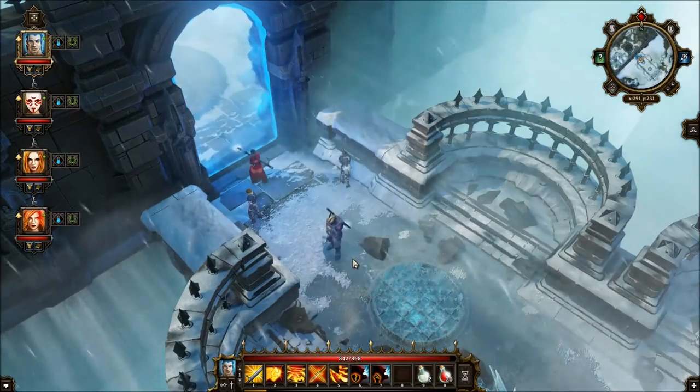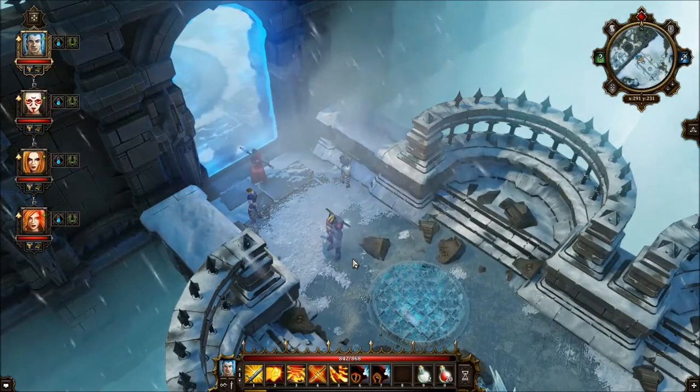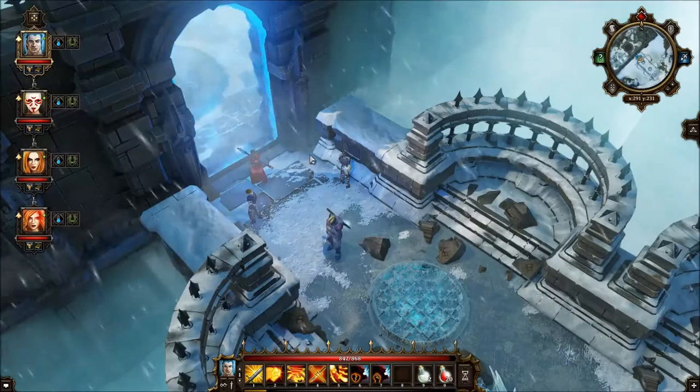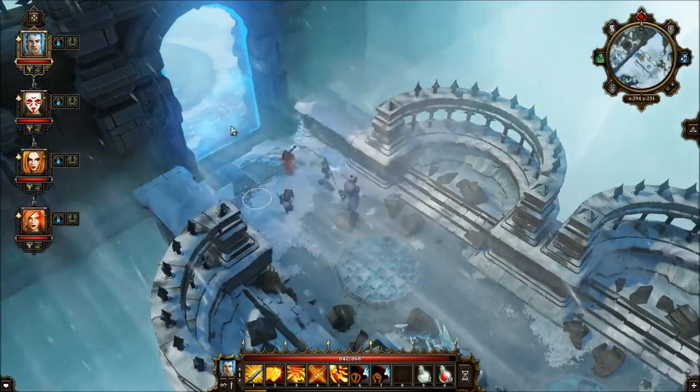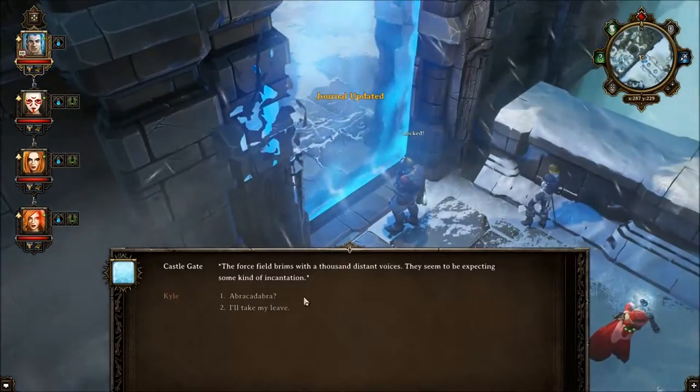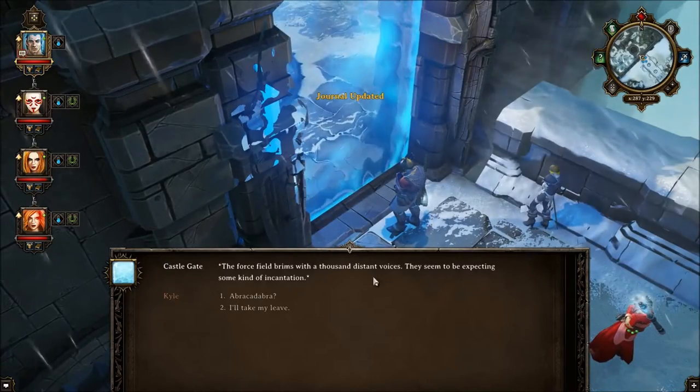Hello everybody, welcome back to another episode of Divinity Original Sin. I've progressed just a little bit trying to figure out exactly where I'm supposed to go. I had a few fights here, and there's a force field that I cannot penetrate, although I didn't know I could talk to it, so let's see what this is about.